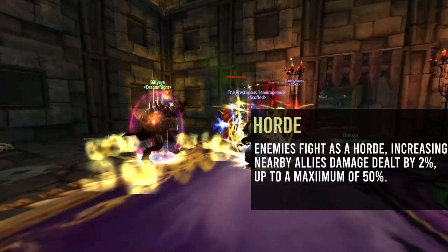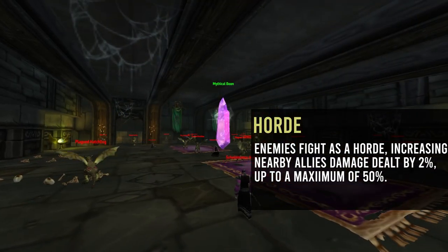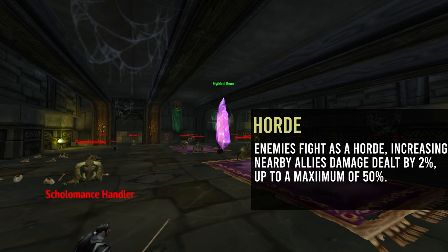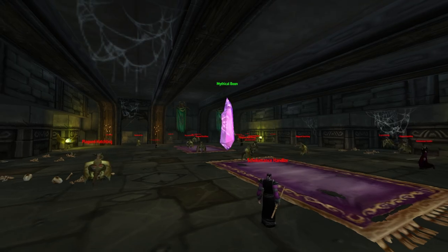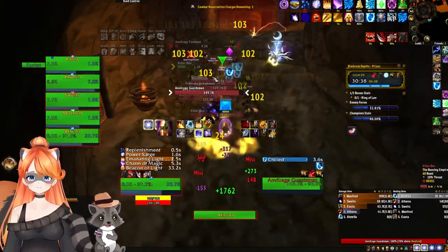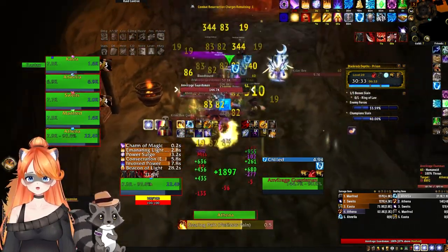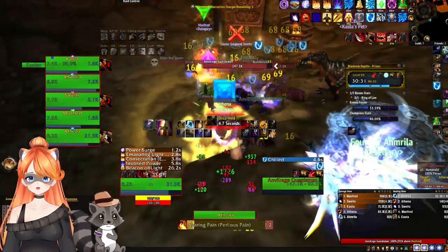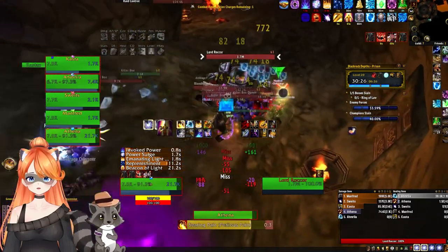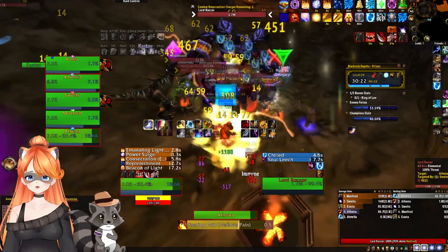Next we have Horde. Horde makes it so that the more mobs that you pull, it increases all nearby allies' damage dealt by 2%, up to a maximum of 50%. This is to basically soft cap the tank from pulling too many mobs. In most cases, if you have a good tank, you can probably still manage a lot of these pulls. However, just keep in mind that the more mobs you pull, the stronger they're going to be, which means your tank needs to be capable of handling those pulls. Tanks, if you're not able to handle it, just pull in smaller packs — it's a lot easier to manage.